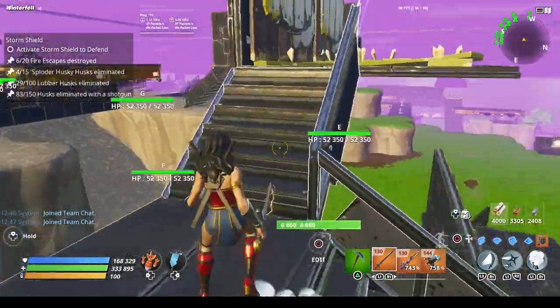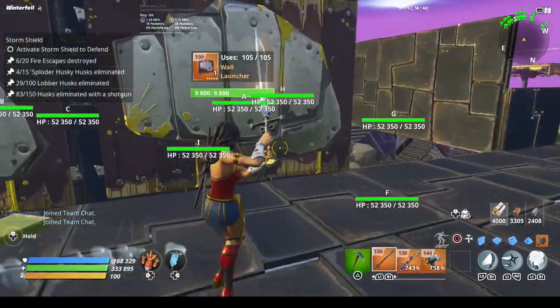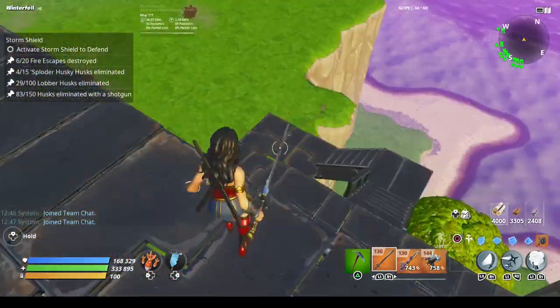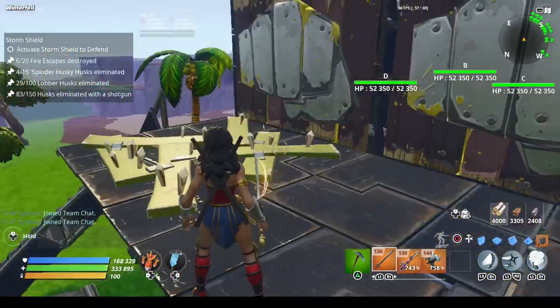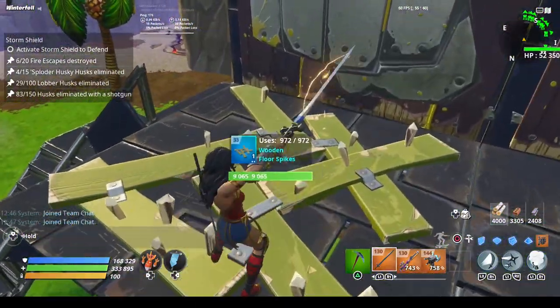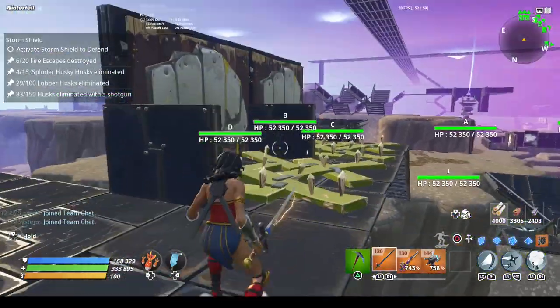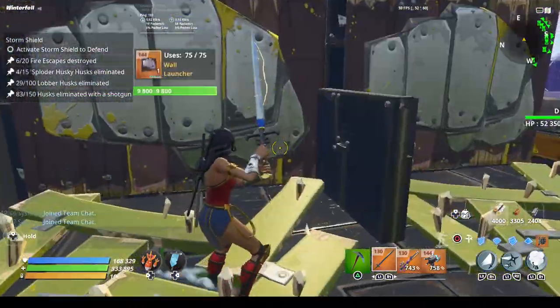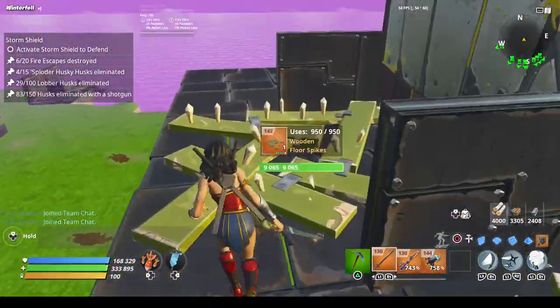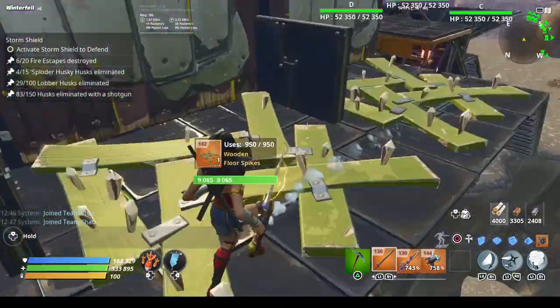Then two edited stairs here, again zero impact launches and two reload. This is your blue floor spike, and this is the smasher recycler — three impact, two reload. These quarter walls keep them on the edge.